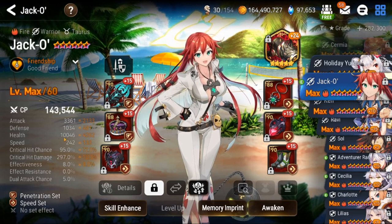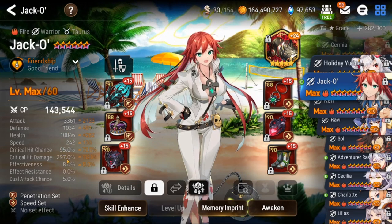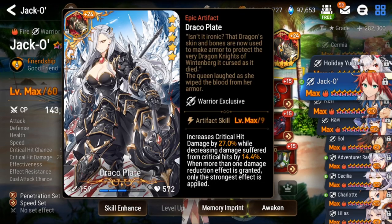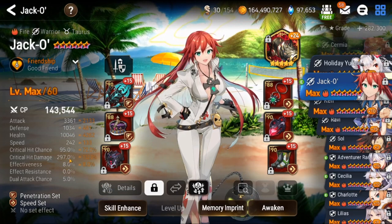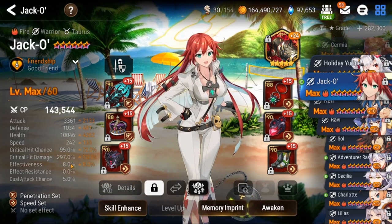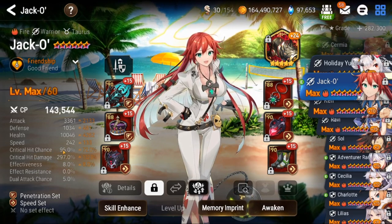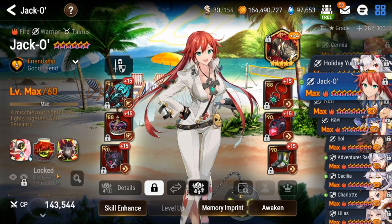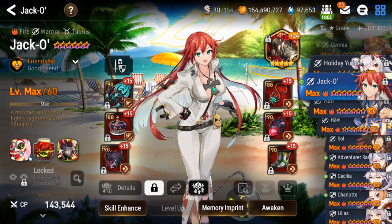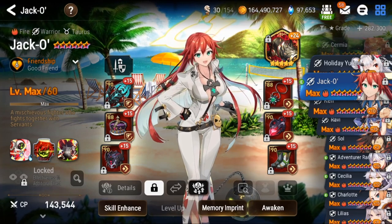Here's our Jacko's stat screen: 3300 attack, 1k defense, 10k HP, 242 speed, 95 crit, 297 crit damage — with the Draco plate giving an additional 27% crit damage putting her at around 320-ish. Ideally we'd have zero effectiveness and pump that into crit chance so she can have 100% crit chance. Here she is at zero molas.